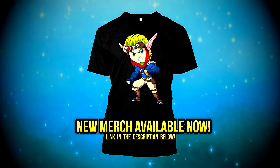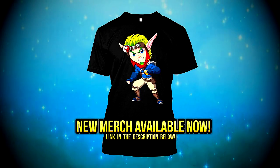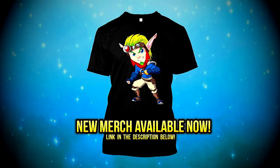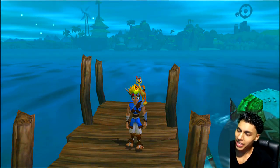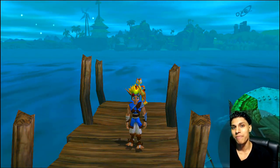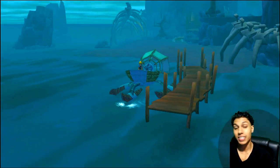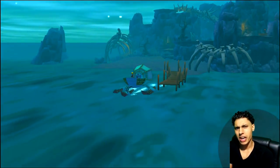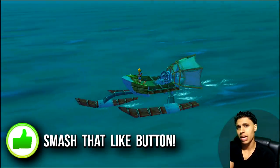Make sure you guys go check out my new merchandise available in the link in the description below. What is going on everybody, Super Saiyan Paul, you're back at it again. Last time we finished off Misty Island in the Jak and Daxter HD PS4 collection. Today we're going to be heading back to the village and completing the last few power cells that we missed, as well as heading through the lava tube to the next area.